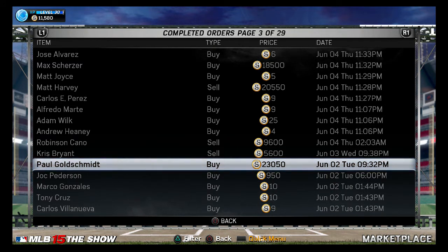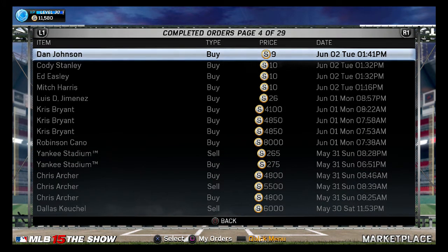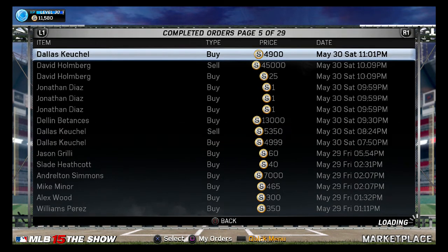For example, Kris Bryant — he got an upgrade. I sold Kris Bryant for 5k because I needed some stubs at the time, but I was buying him at 4k because I knew he was gonna get an upgrade. The thing about this game is you gotta be willing to get players and sit on them for a minute. Find somebody that's hot, check out their last 10 games, buy the player — two weeks later they're gonna get an upgrade. It's coming.